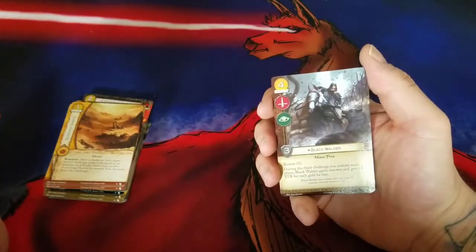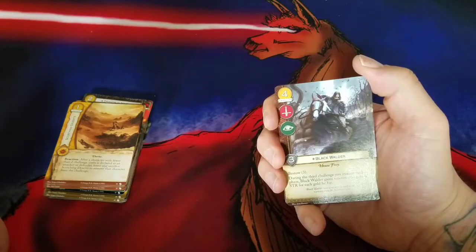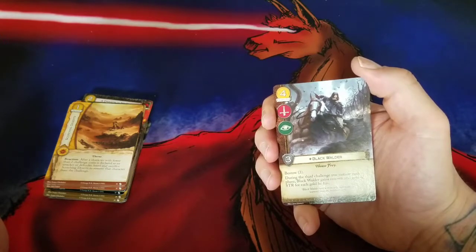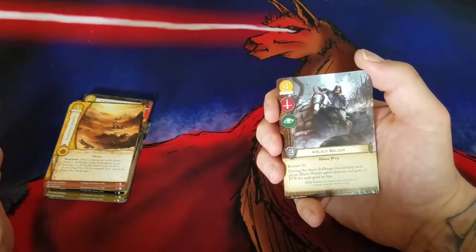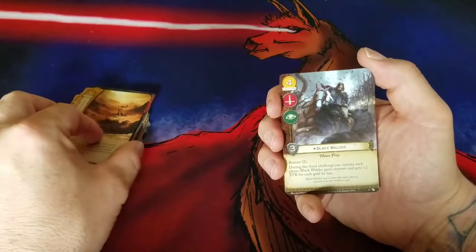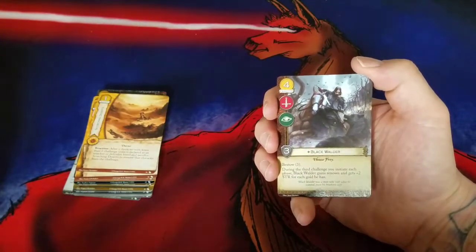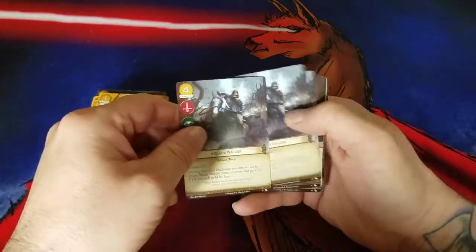Now we have a neutral character: Black Walder, House Frey, four gold cost, Military icon, Intrigue icon, three strength, Bestow three. During the third challenge you initiate each phase, Black Walder gains Renown and gets plus two strength for each gold he has. This was the card made to go with Lords of the Crossing — oh my goodness, this card is good. I played a lot of Crossing decks and I like this card a lot — it's very good. I enjoy it and I like the flavor.